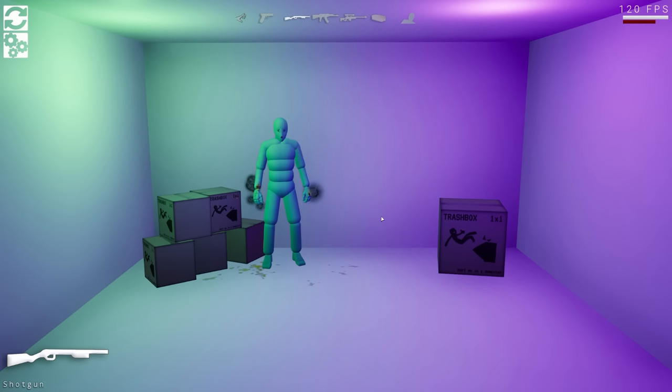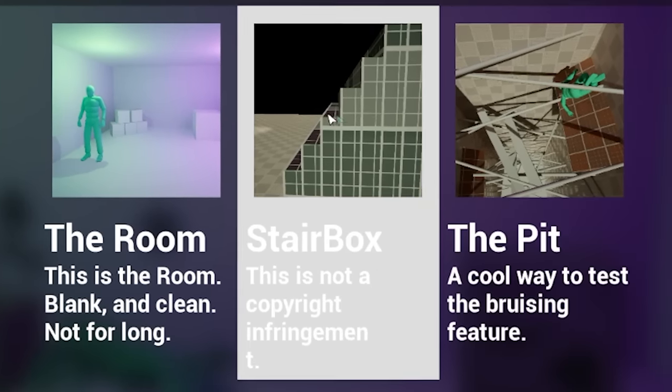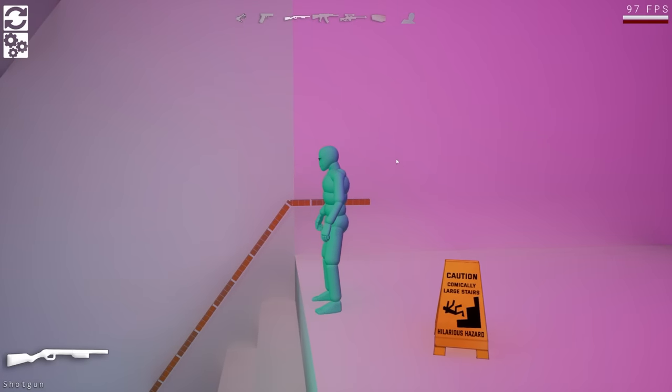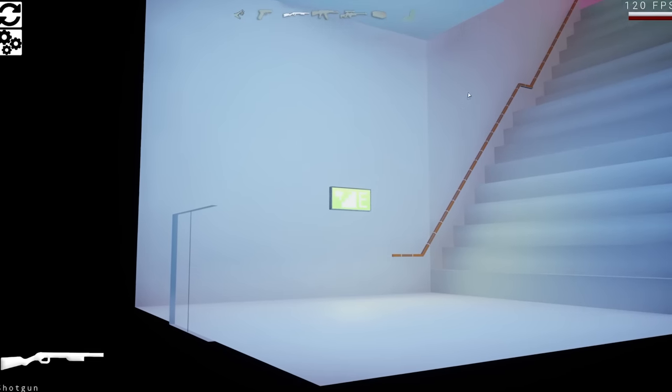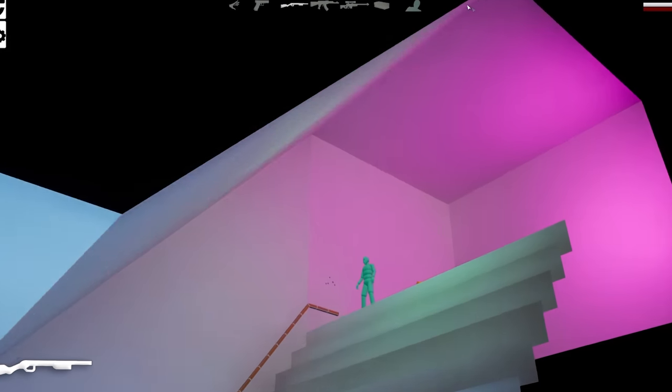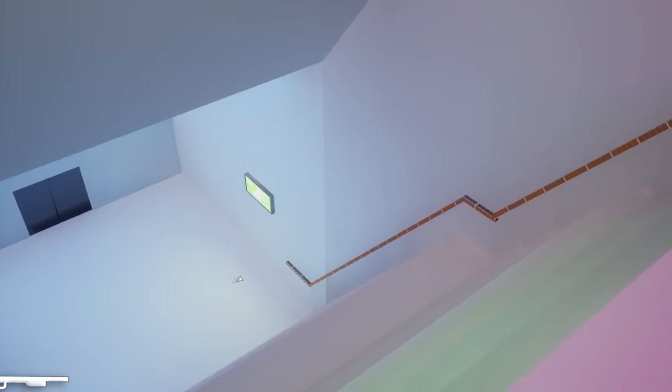Now you might be asking, is this box the only level you're able to play in Standbox? It's not — there's also stairs and the pit. So we're going to go to stairs and have a look. Here it is: Stanley's at the top, there's stairs below and nothing else. That's it — it's a map with stairs and you can push Stanley down the stairs if you so want to.